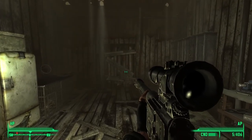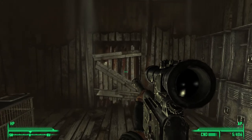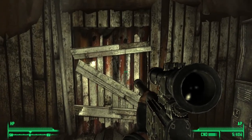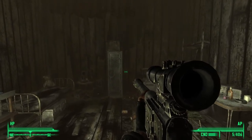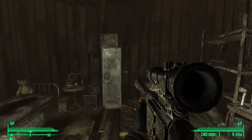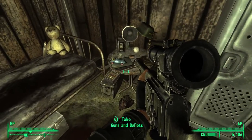The Victory Rifle is a unique sniper rifle that has a base damage of 40 with a DPS of 42.9. It has identical damage to the sniper rifle. However, the unique thing about this particular rifle is that each time it lands a critical hit, it knocks back the enemy.